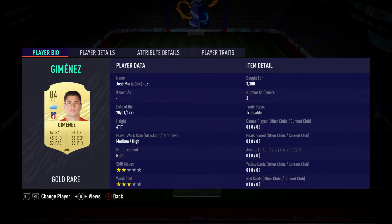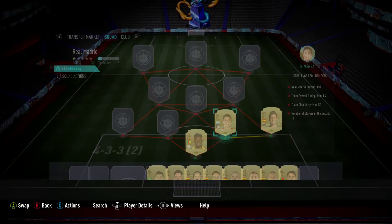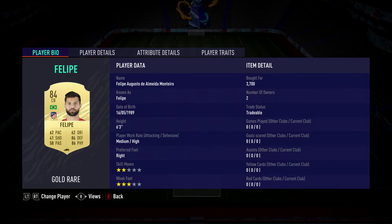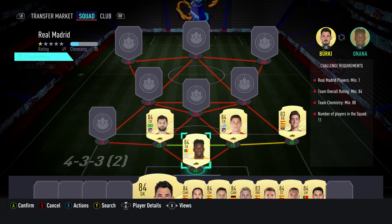Centre-back on the right is Jose Maria Jiménez, bought for 3,300, plays for Atletico Madrid, Spanish first division, and is from Uruguay. The centre-back on the left is Felipe, bought for 3,700, plays for Atletico, Spanish first division, and is Brazilian.